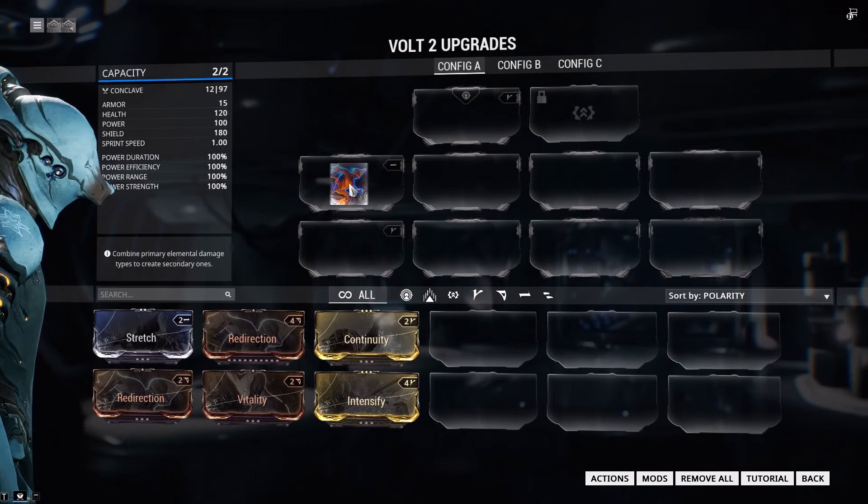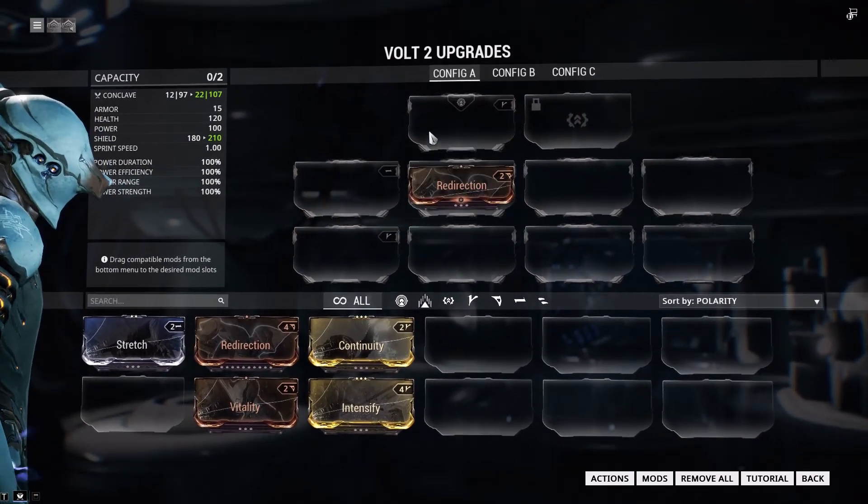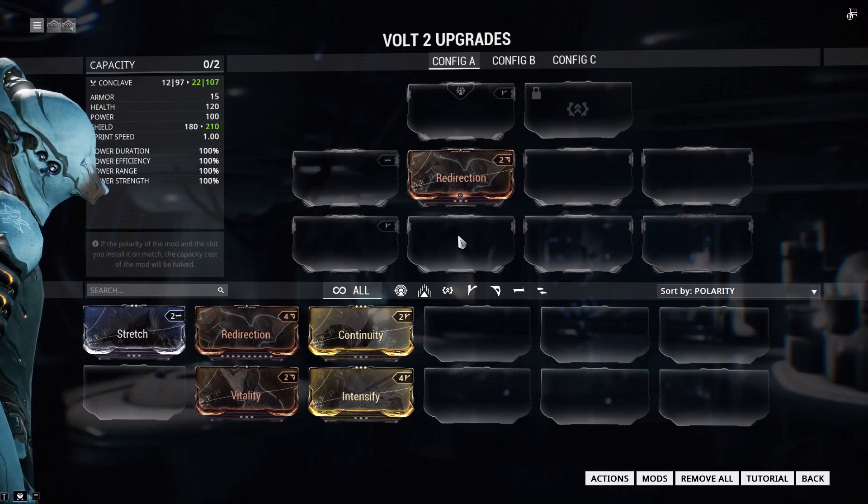That's a damaged one — just use the damaged one for now. Does it matter where I put it? If you've got a D slot, put it in the D slot. If not, put it anywhere. Just don't put it on a different symbol, because if you mismatch the symbols, it'll increase the cost.